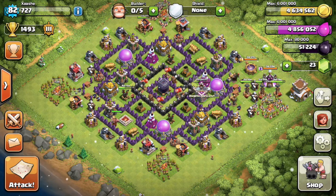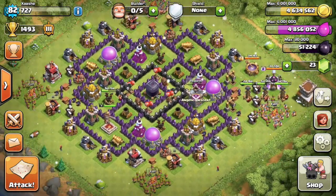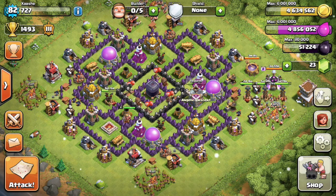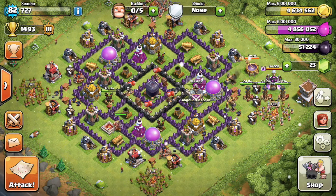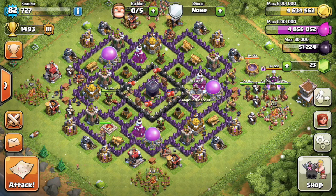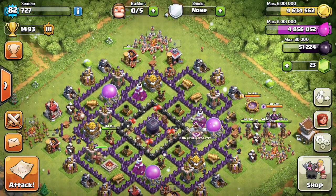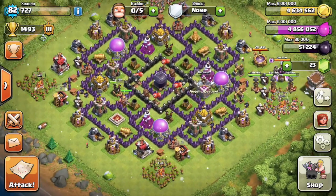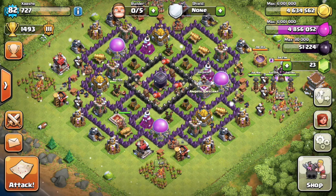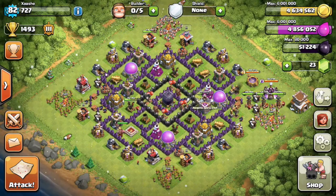That's the strategy I wanted to talk about — it's about gameplay optimization. If you have an upgrade strategy and you use your shield and don't break it, and when it runs out you play for an hour, farm a little bit, and make more than what can be taken from you, you build up resources quite quickly. That way you don't have to play the game all day and you keep your storages full so you can do your upgrades whenever you want.